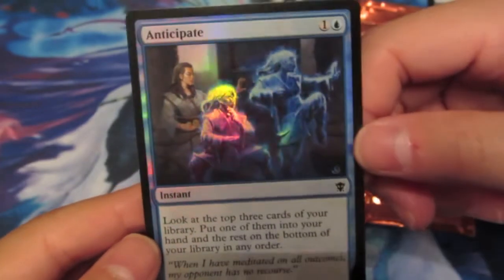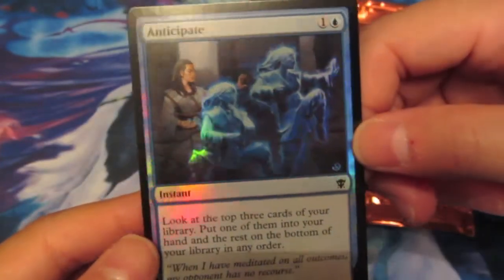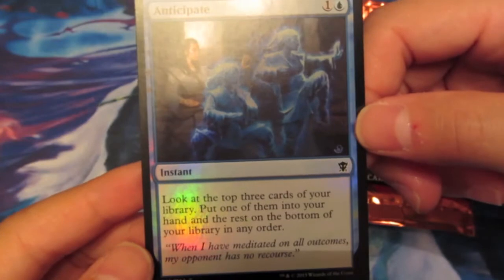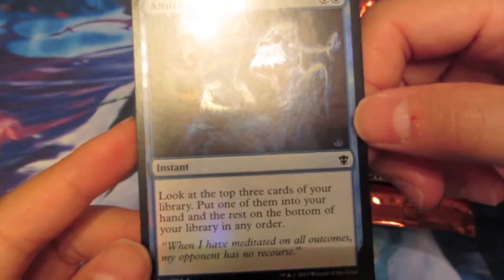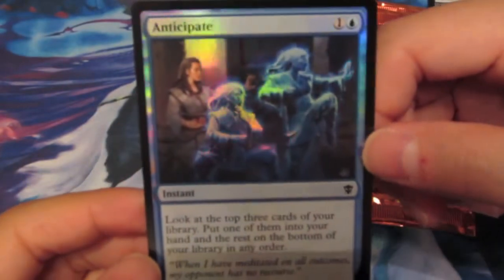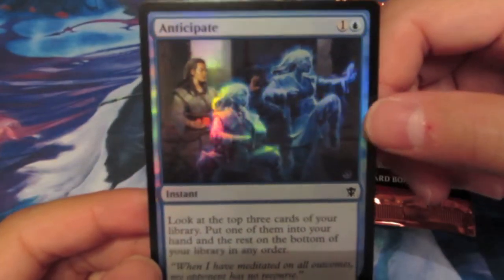The last one I got - the only reason I'm mentioning this is because it's the only foil I pulled - is Anticipate. I actually think it's a pretty good card: for 2 mana at instant speed, you look at the top 3 cards of your library, put one into your hand, and the rest go to the bottom of your library in any order. Awesome if you need to top-deck something because you need that last win.